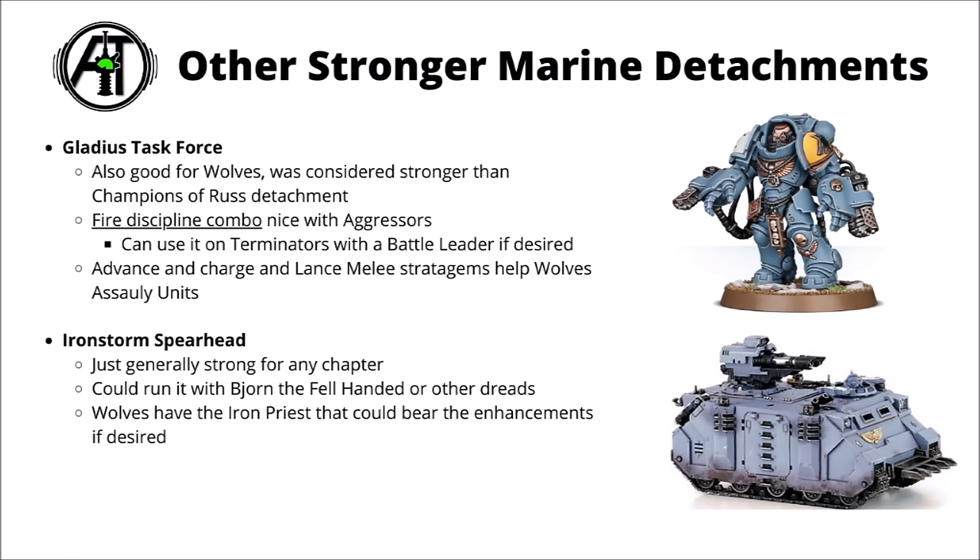Optimised Storm Lance lists tend to take 3 big units of Thunderwolves, usually with Battle Leaders and Wolf Lords in them, and let the carnage commence as they rampage across the tabletop. They definitely aren't the only option though — the detachment system gives you different ways to play with the exact same miniatures. Gladius Task Force is also fun for an aggressive fire discipline combo, or Iron Storm Spearhead is good for any chapter if you're playing a fun Space Wolf Dreadnought list.